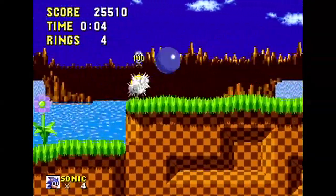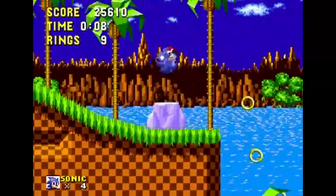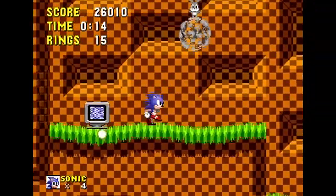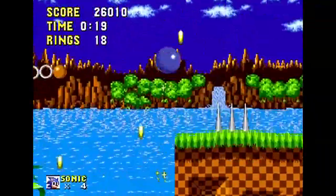We're in level two and it looks basically the same. There are zones and then acts — three acts per zone. We're in the second act, so after we beat all three acts of Green Hill Zone things will start to look different. And that's the speed shoes monitor — now I run really fast.